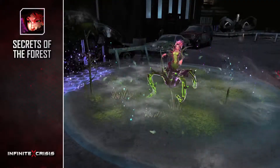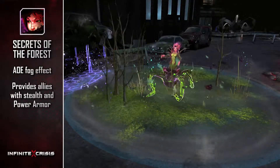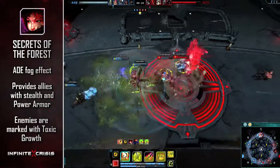Her ultimate, Secrets of the Forest, surrounds Atomic Poison Ivy in a fog that provides nearby allies with stealth and power armor. Additionally, enemies within the fog are marked with Toxic Growth every second.